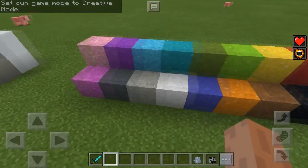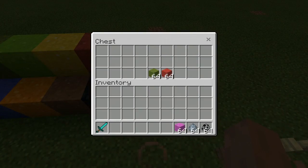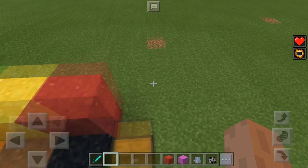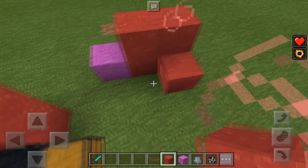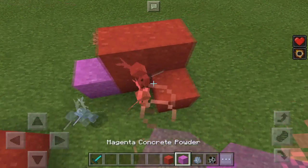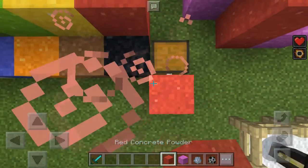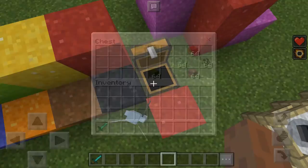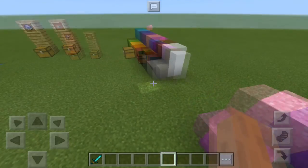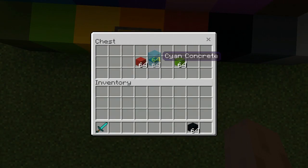And we have these new sonic sand blocks. When you place them around the sonic sand — powerful sand, I don't know. And we have concrete — powerful concrete, I don't know.